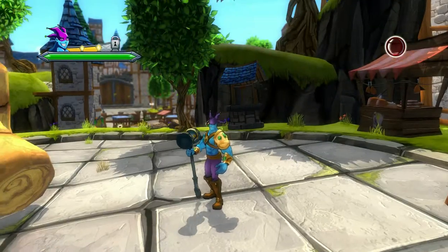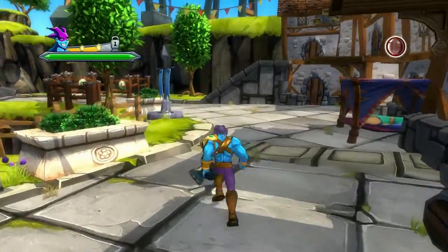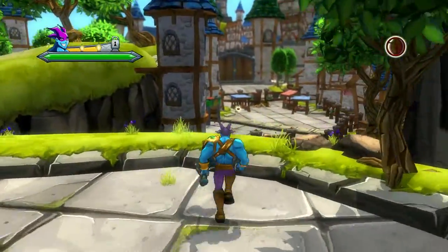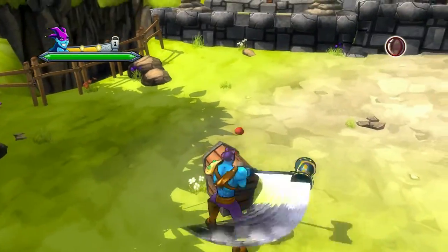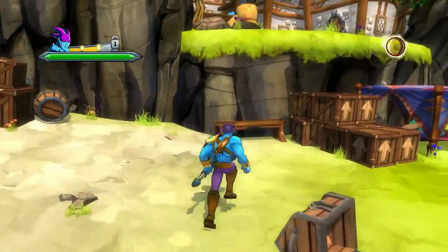Alright guys, we're back here on Act 3, after the decoy part right in here. You just come up here, take a left at the heave up, right down there — there's a chest sitting right down here. Not that hard to find in here, just had to look around.